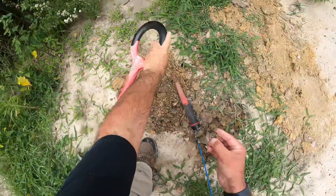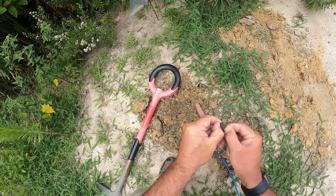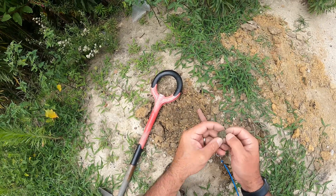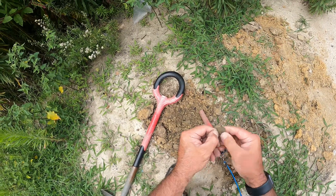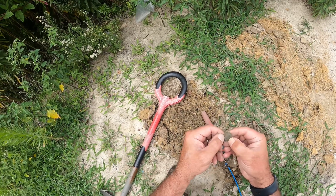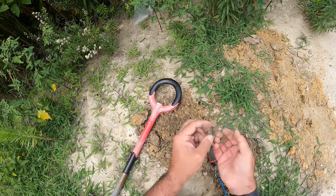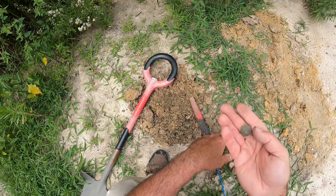Looks like we got us another coin. I'm thinking it's more than likely going to be another wheat penny, but we'll clean it up and see what we can get off of it. There it is — another coin. Hoping for an Indian, but I think it's a wheat penny. I think that's Abraham Lincoln right there. We'll clean it up when we get home — another wheat penny off this old storefront that was knocked down right downtown.